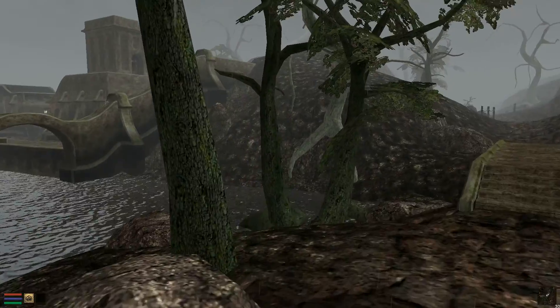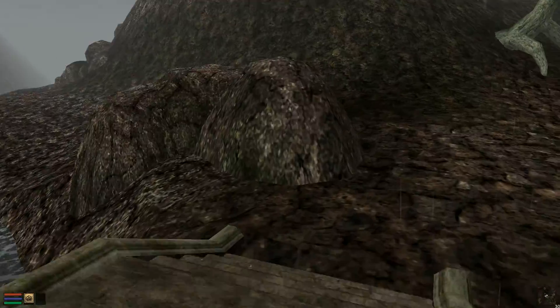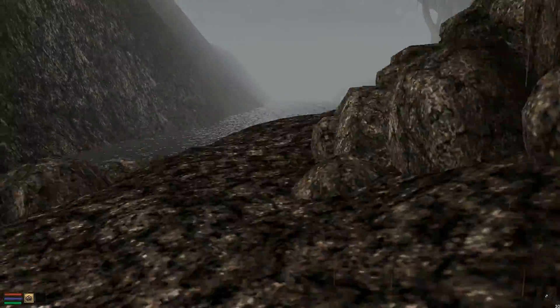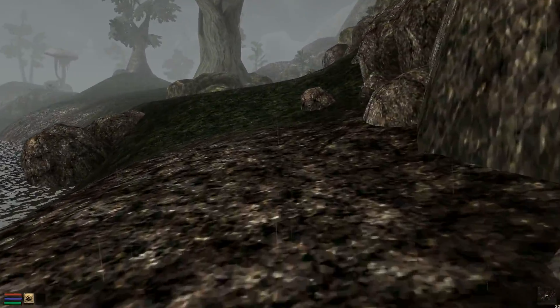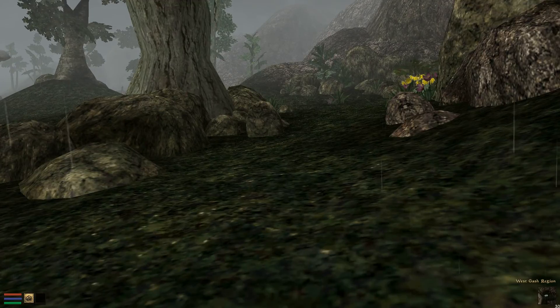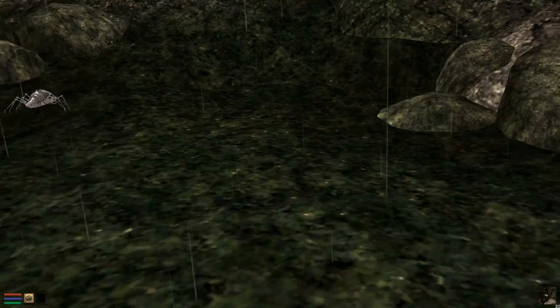The trees have been changed — you can see that. The rocks I mentioned. Let's try and find some creatures, because they've been modified as well. The textures that have been redone are neatly organized into categories. You have clothing and armor — we've seen some of it. You have containers, creatures, and now there's not going to be a single creature, is there?